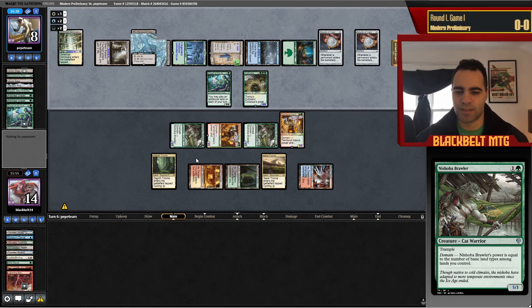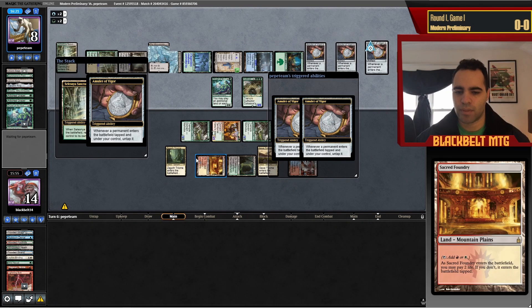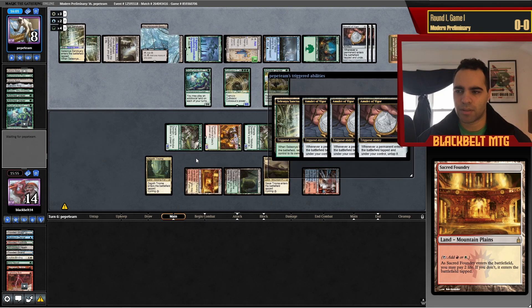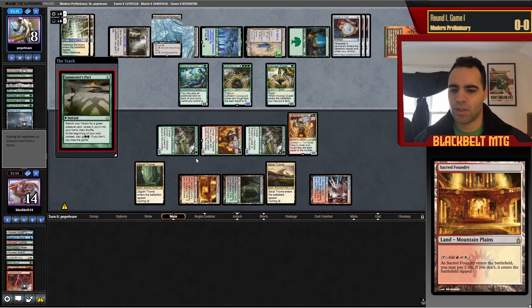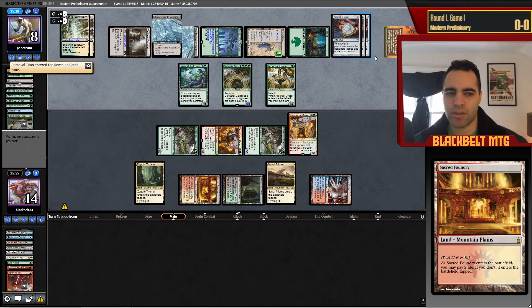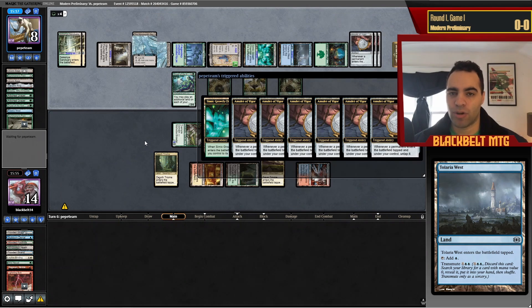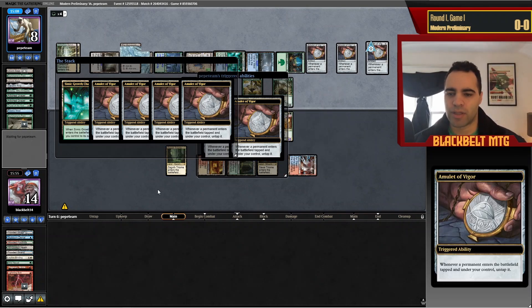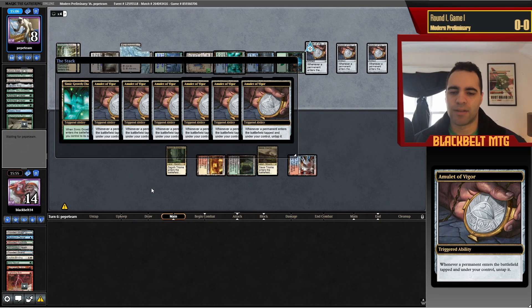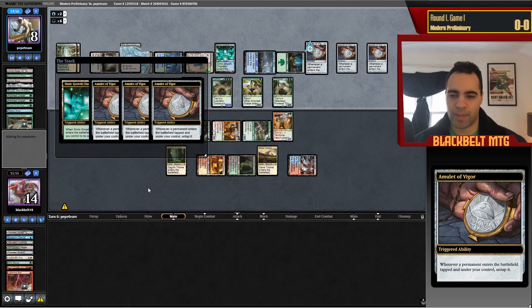I think I'm fine with most of my lines — the bad sequence was not holding up Binding for the land drop punt. I think maybe I should have bound the One Ring earlier, but he had Vesuva in hand and another Ring anyway — it would have basically time-walked him for one turn but probably wasn't enough. Against Amulet we bring in Terror Sunder, Natural State, Natural State, Reprieve — six cards. Looking at what I usually cut: one Stifle, two Bolts, Ragavan, and one Tribal Flames maybe. It's such an unfair matchup that I need more copies of sideboard answers.